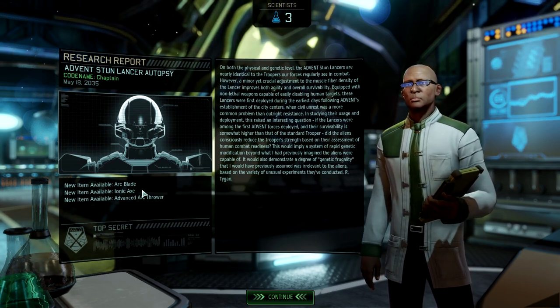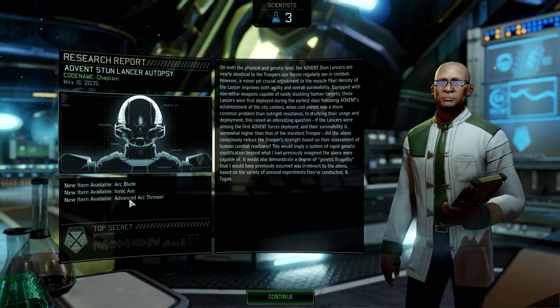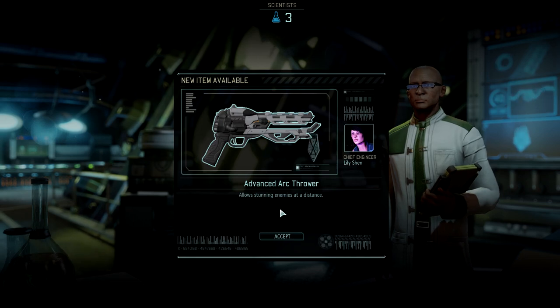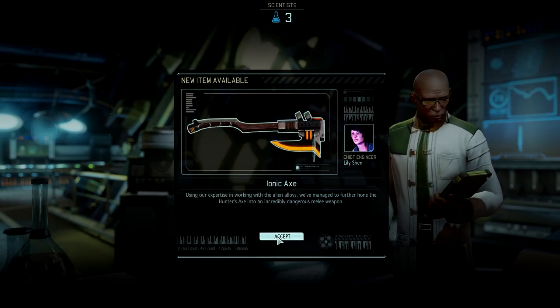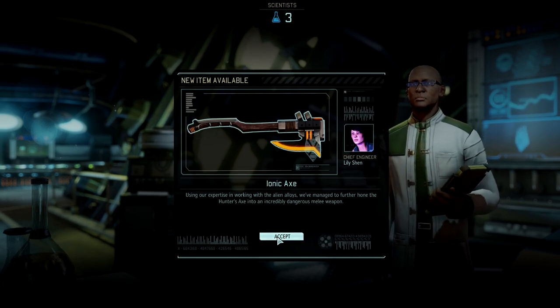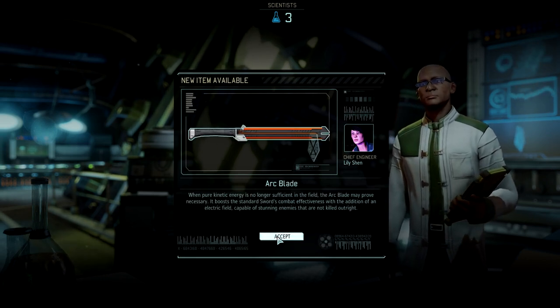So we've got new items available: the Arc Blade, the Ionic Axe, and the Advanced Arc Thrower. I am not going to be able to build any of these right now. That looks awesome. And the Arc Blade, yes.